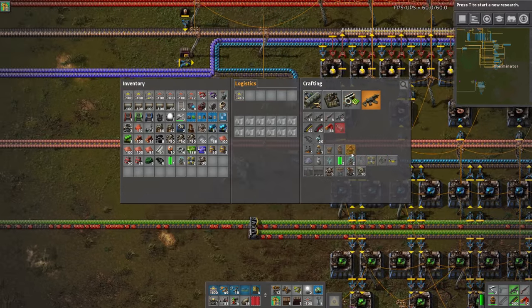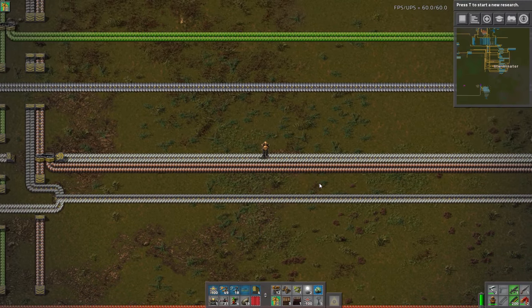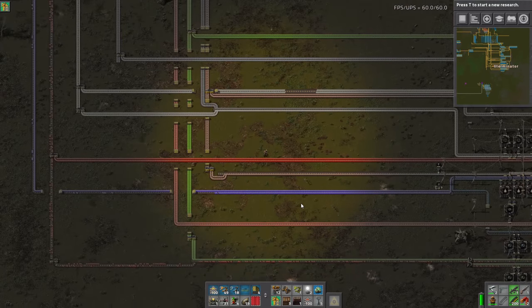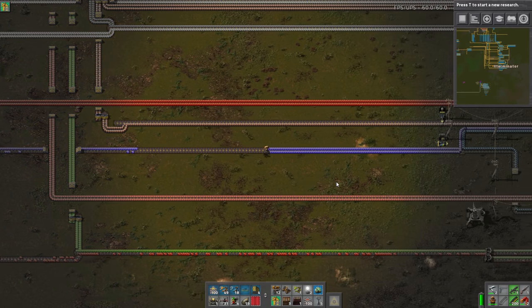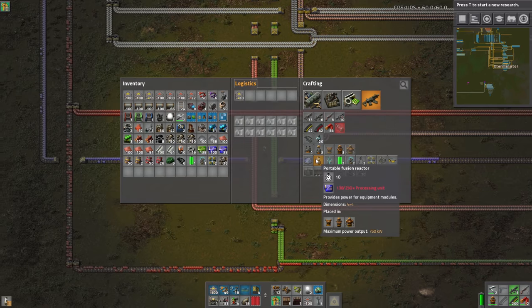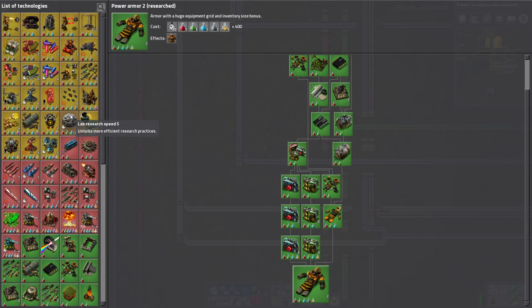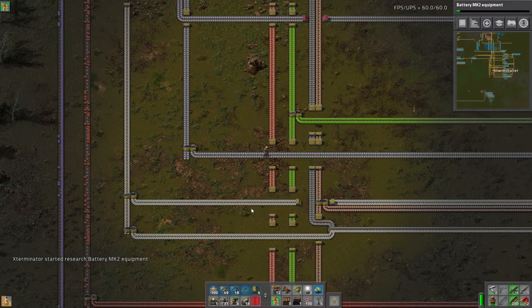Let's get the rest of the stuff we need — blue circuits, steel, and some more blue circuits for the laser defenses, and of course the fusion reactors. We're actually going to need quite a lot for the fusion reactors. Let's make another fusion reactor — two may be enough. We also need the Mark II batteries; let's get that researching. That should chug along pretty quick.